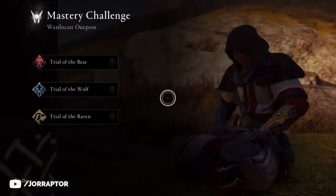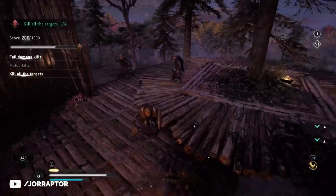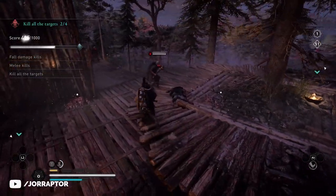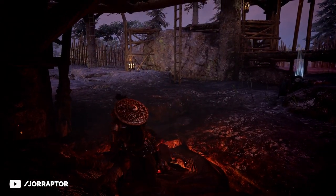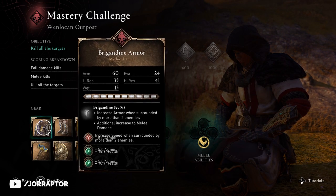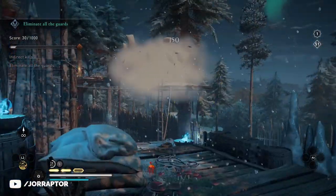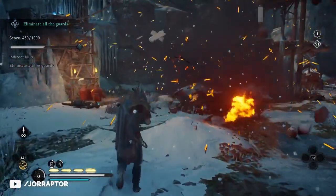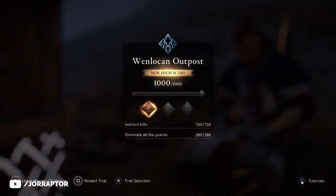The Bear Warrior Challenges have you push enemies off ledges to get kills that way. You can do that by using your hammer or using the Kick of Tear ability. You also just have to kill enemies using a melee weapon — you only have a specific loadout, so you need to use those things that are given to complete the challenge. The Wolf Challenge has you kill enemies in indirect ways, so use the explosives or other things in the environment. You can also push them off ledges with the left hand attack, which helped me get the gold medal.